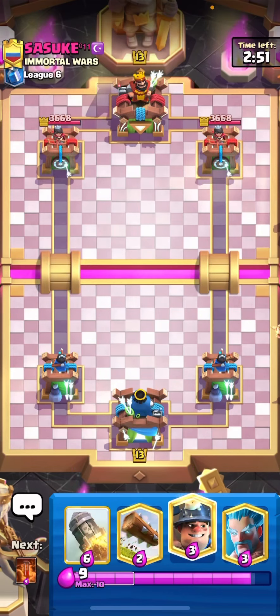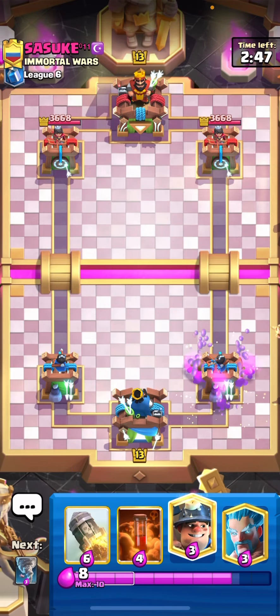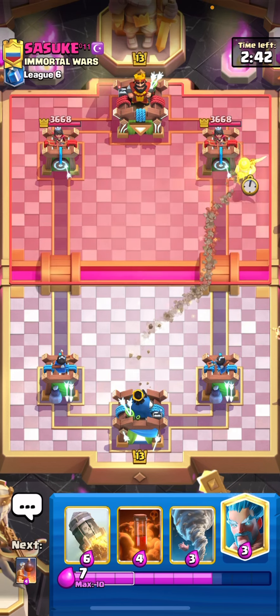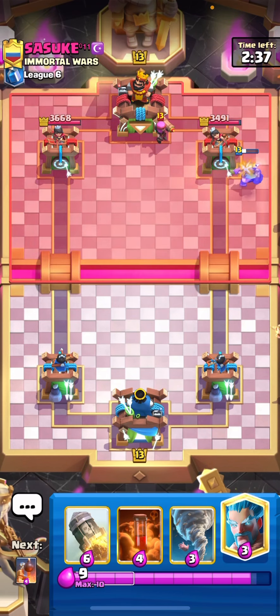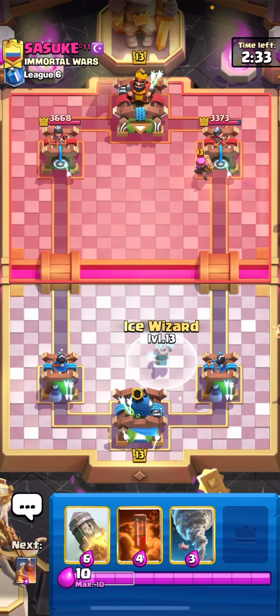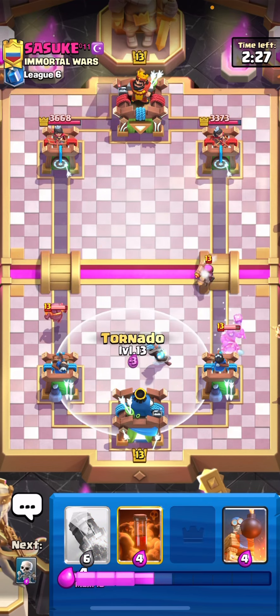We are in the first match against Sasuke. He starts right off with a goblin barrel, so probably it's a bait deck of some kind — we will have to see. He has firecracker as well. I will leak some elixir because I want to activate the king tower. I could have poisoned but I really want to — that's awkward to defend.